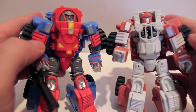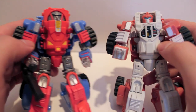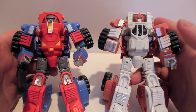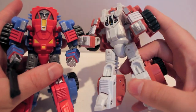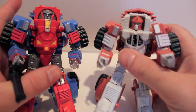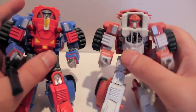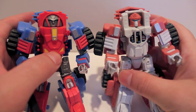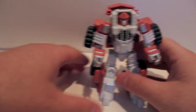The kneecaps are painted silver here and white here, because the original figure was just all white. But mostly they're the same figure except for the torso — the torso is definitely different on both guys, so it is appreciated that they did do something different.